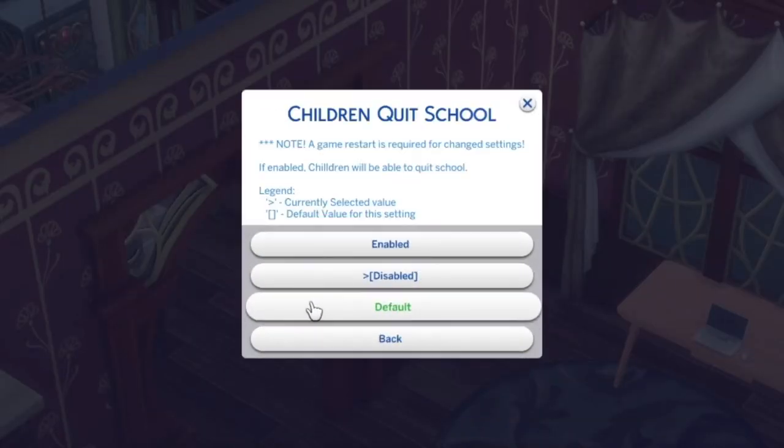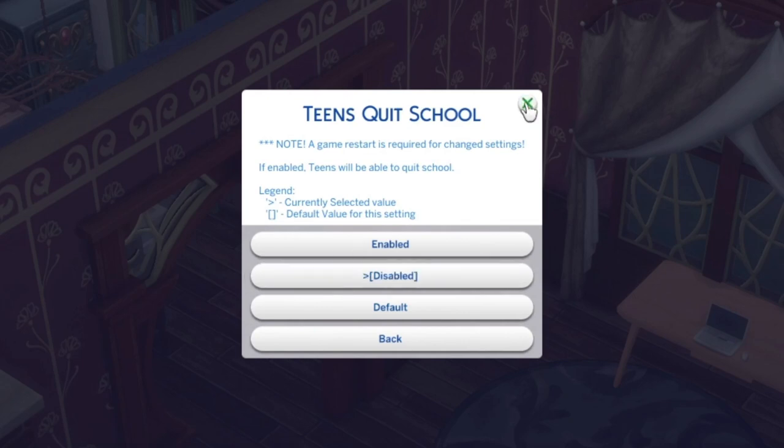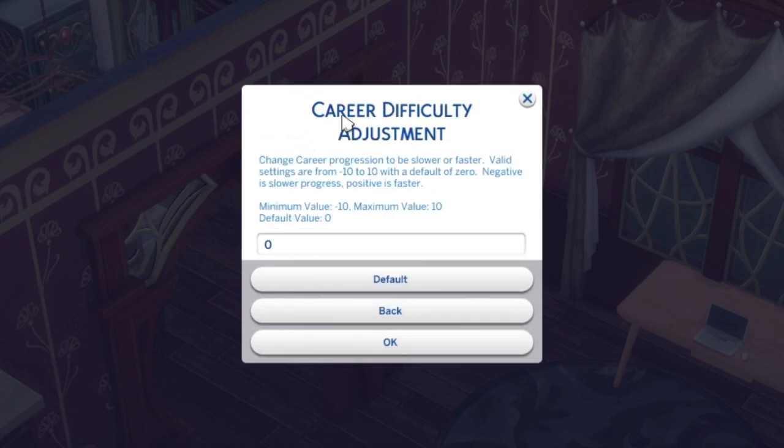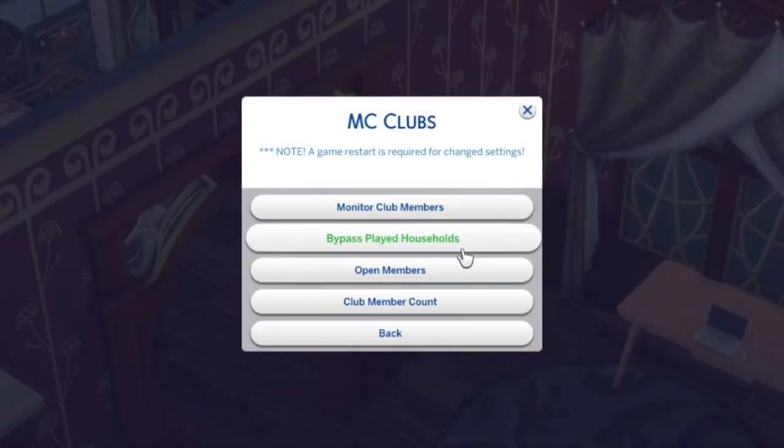With MC Career, you can change all your careers. If you want your children to be able to quit school, you can do that here. Be careful with teens quitting school because if your teen applies for a part-time job, they will leave school to do it — it doesn't differentiate between part-time and full-time. But if you need it for a storyline like a teen runaway, it's perfect. You can also change career progression speed — valid settings are from minus 10 to 10, with 0 as default; negative is slower, positive is faster.